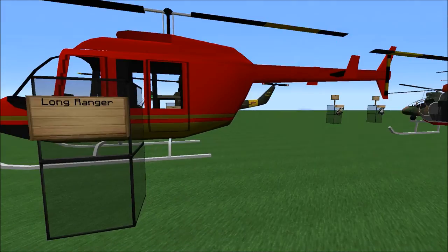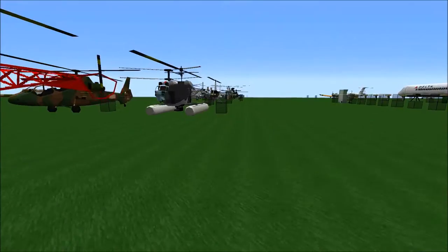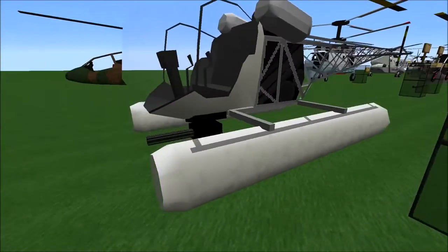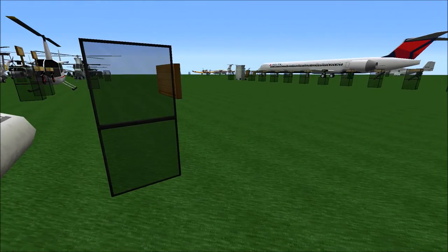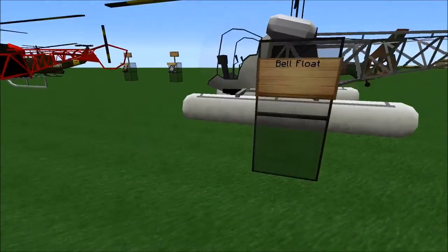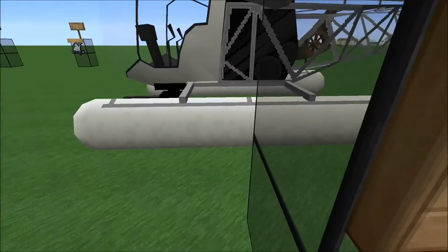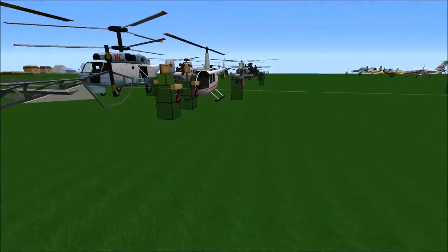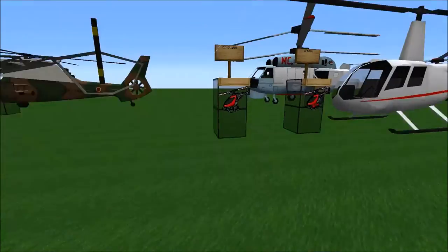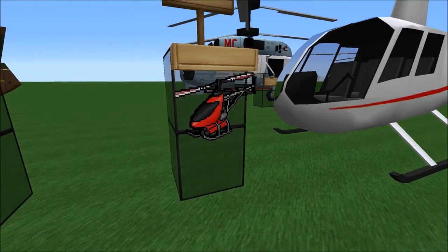We have the Bells — the Long Ranger which is a transport helicopter, not meant for combat. Then the Bell 47G and the Float, which is a variant of the Bell. They're both the same helicopter except the Float has pontoons on the bottom and happens to have a machine gun. We have the RC Goblin, which doesn't do anything because it doesn't have weapons, but you can also have an RC Goblin with a bomb, which does what it says. We have the Robinson R44, and there's also a float version with pontoons to sit in the water.